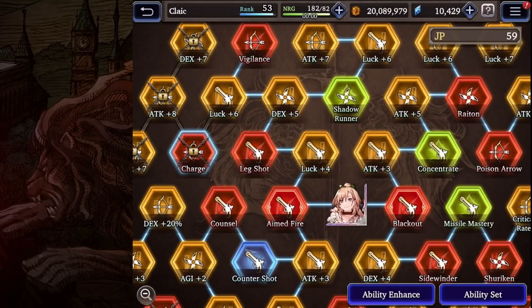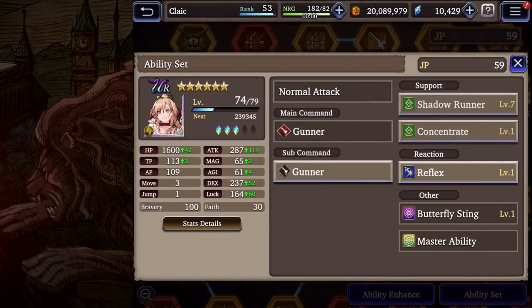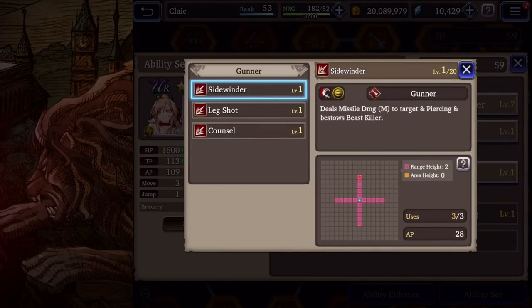When using Frederica, I think you want to go with either Gunner or Ranger. Looking at Gunner's sub-job abilities: Sidewinder deals missile damage with Piercing — think of it like unmitigated damage — and bestows Beast Killer, shooting in a straight line. Be careful because you might hit allies. It's a great ability when fighting Beasts, allowing you to do significantly more damage to that type.